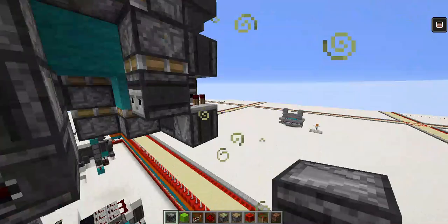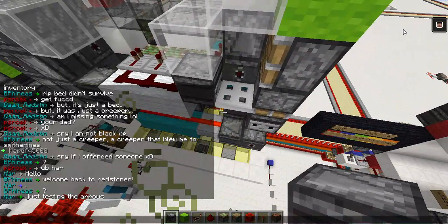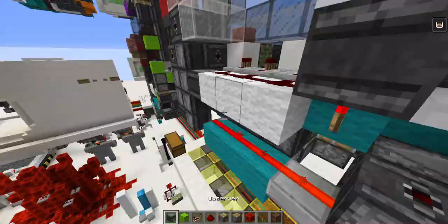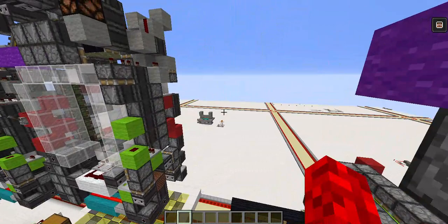Then it goes across, down this way, this way — that's why we want the slab so I don't want it to one-tick and then not work. Then place this here, and a lime block. But before we do that: break that, place a four-tick here, place an observer up, and then a block.